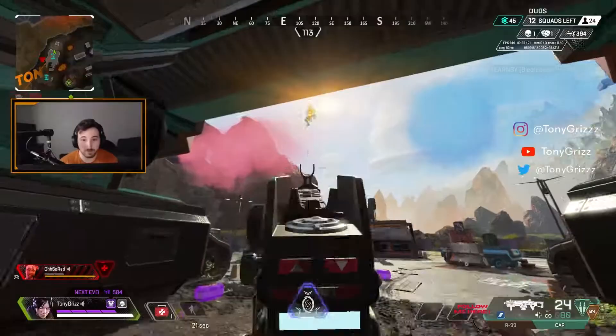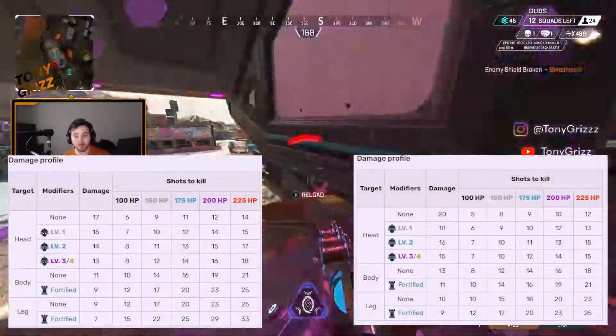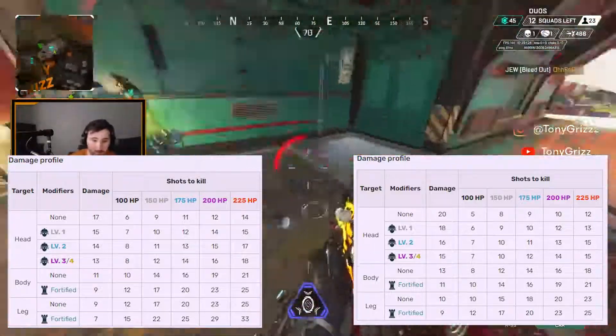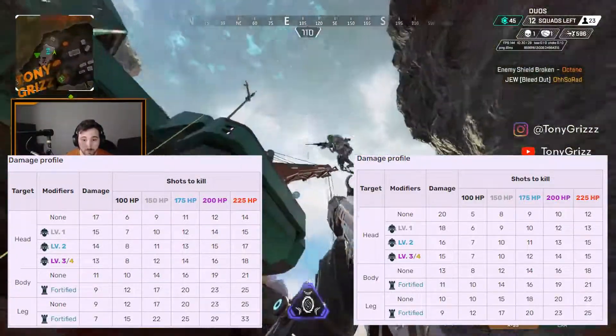Where the comparison really comes into play is the feel of the gun — how it feels while you're utilizing it, moving with it, shooting with it, whether it's close range or at distance. And that's where the comparison of the CAR and the R99 really differentiates, because a lot of people like the feel of the R99.